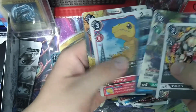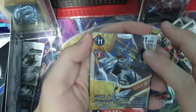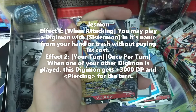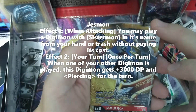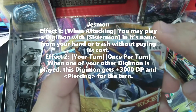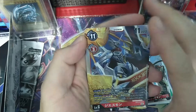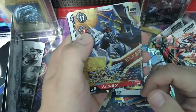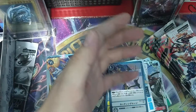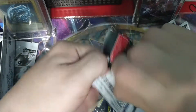We have another foil - this is Jesmon, another Royal Knight. 11 cost, 11,000, 3 cost to Digivolve. On Evolve, you can play a Systemmon directly from your hand. The second effect is once per turn, whenever another Digimon comes into play, you can have it gain 3,000 DP and Penetrate. Very, very strong card. It combines just nicely with the Systemmon, because when you evolve him you call a Systemmon for free - so his first skill already props his second skill.